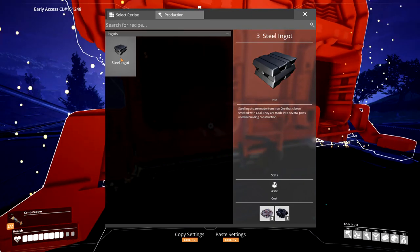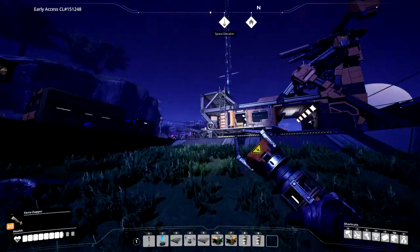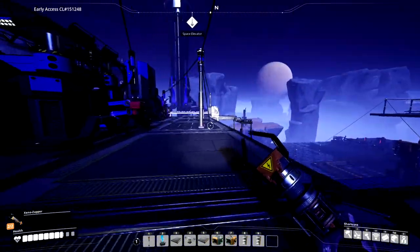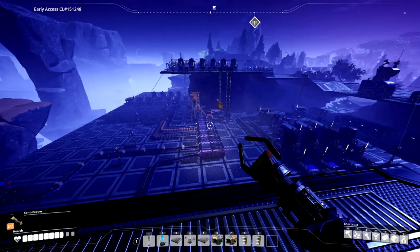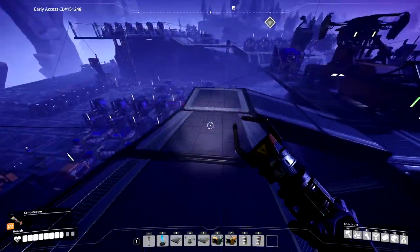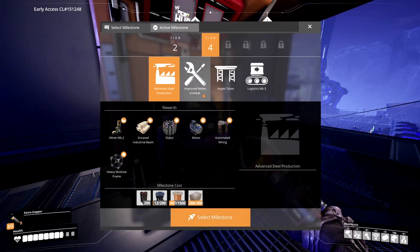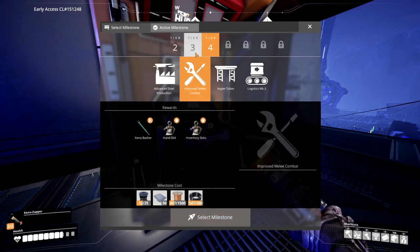Steel ingots — okay, so this just makes steel ingots, which I need iron and coal for. Which is going to suck, because my coal, which is over there, is right near a pure iron node which I am using for my factory. So I am going to have to build out and then explore, and this is just going to expand to another area. I'll have to program my tractor to go grab it and come back, because I'm not running back and forth. I'm going to need basic steel, and I'm going to need more smart plating, which means I'm going to have to build another factory for that. I can't get any of the advanced steel right now — I'll do that between episodes. I'm not going to bore you with making factories.